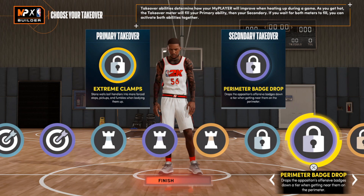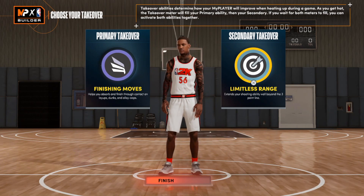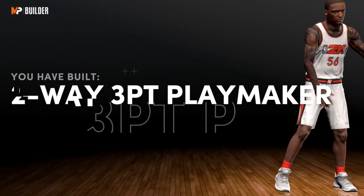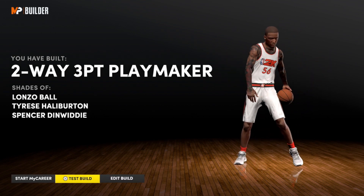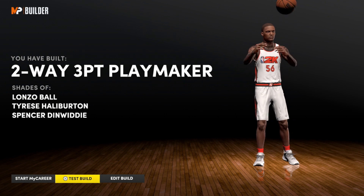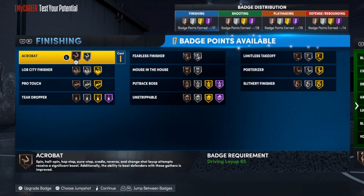Personally, I'm choosing finishing moves and limitless range because that's how I like to play. Finishing moves is a super easy takeover to get, especially if you have Accelerator on your build. The build comes out as a two-way three-point playmaker — shades of Lonzo Ball, Tyrese Halliburton, and Spencer Dinwiddie. I personally think this is closest to LaMelo Ball because it's a tall point guard build with really good offense, good finishing, good layups, good playmaking, and suspect defense.